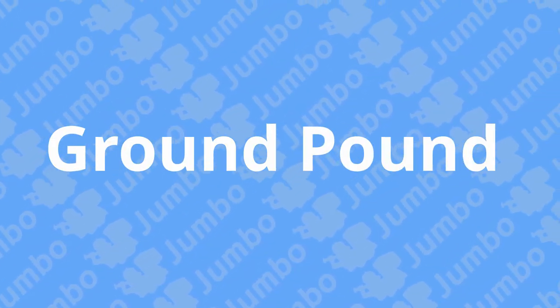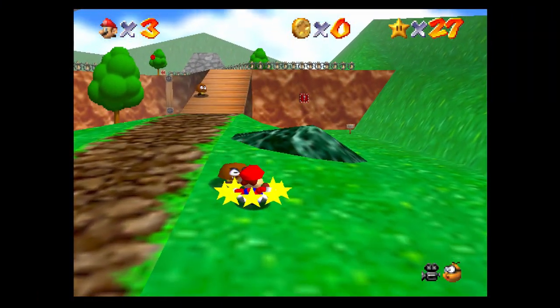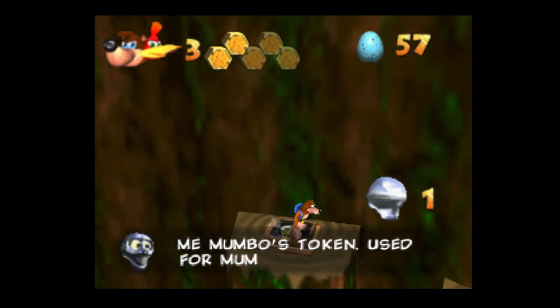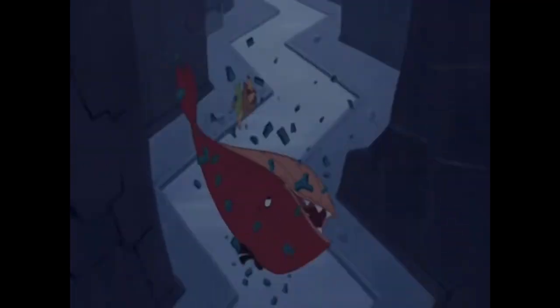The ground pound is actually a very useful move for 3D platformers. Not only can it be used as a way to attack, but it can also be used like in Banjo and Donkey Kong 64 to press down switches. To make my ground pound somewhat unique, I wanted to go with the theme of Jumbo being a whale. I don't know if you guys have seen any of those cartoons where whales fall from the sky, but I really enjoyed that. And I thought because he is a whale, it'd be really cool to add that in as his ground pound.